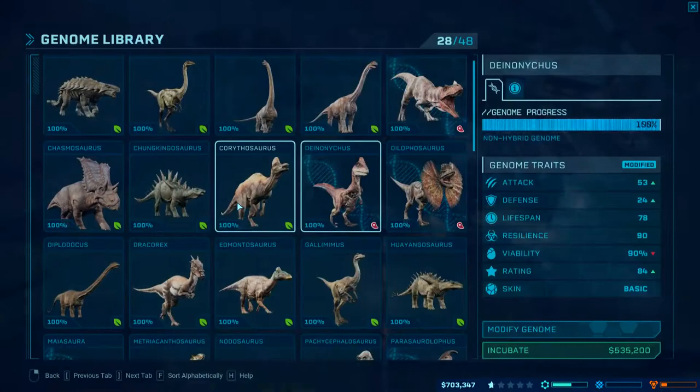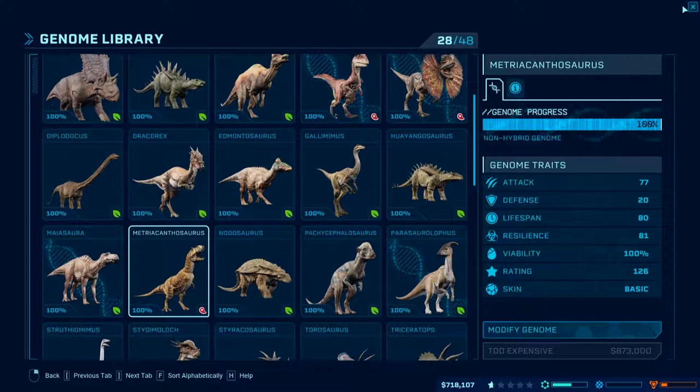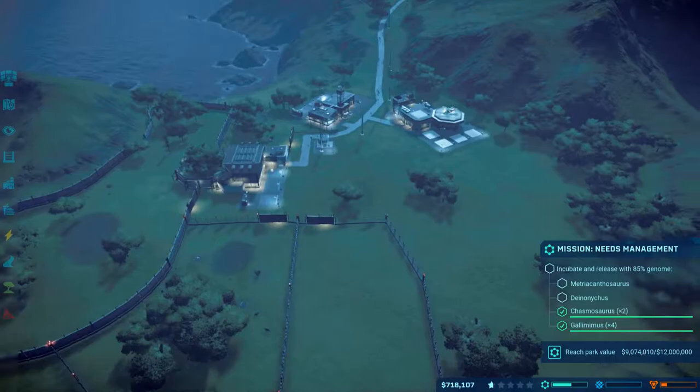I'd rather just go ahead and hatch the Metriacanthosaurus since the Dionicus is just fine as is. 873k — you need at least a million. 21,000.